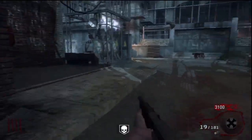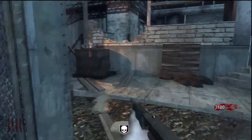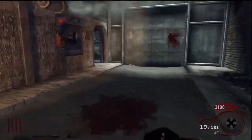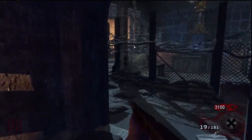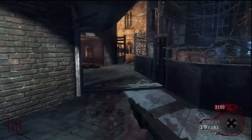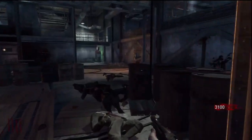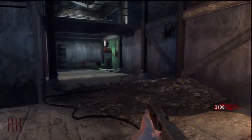Zombie players, you are about to wet yourselves. Treyarch just announced Mule Kick is on every zombie map. Awesome! I haven't had a chance to go in and check it out in Nacht der Untoten, but I did verify that it is in Der Riese, and there it is! Awesome!